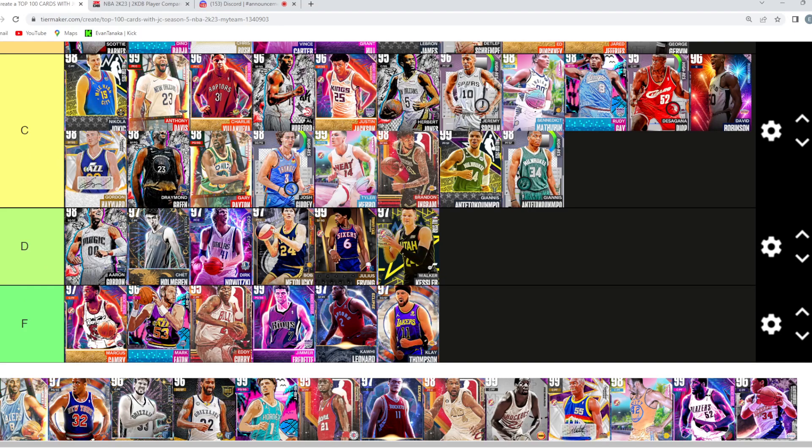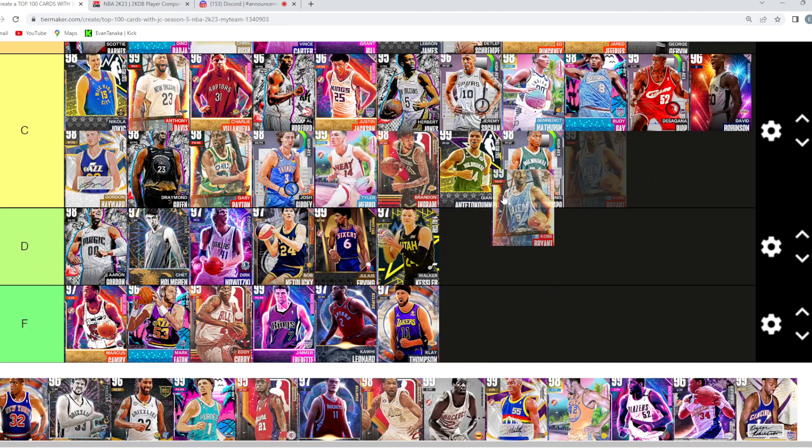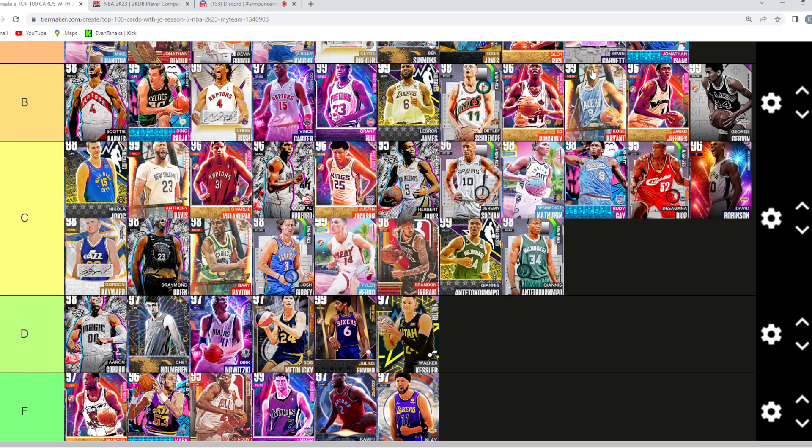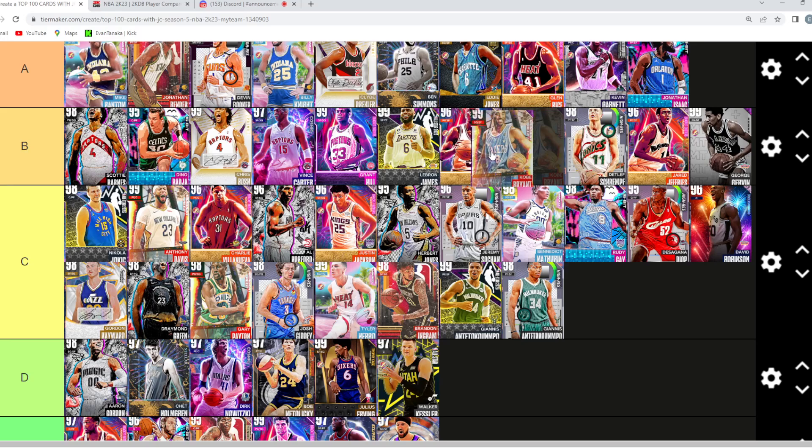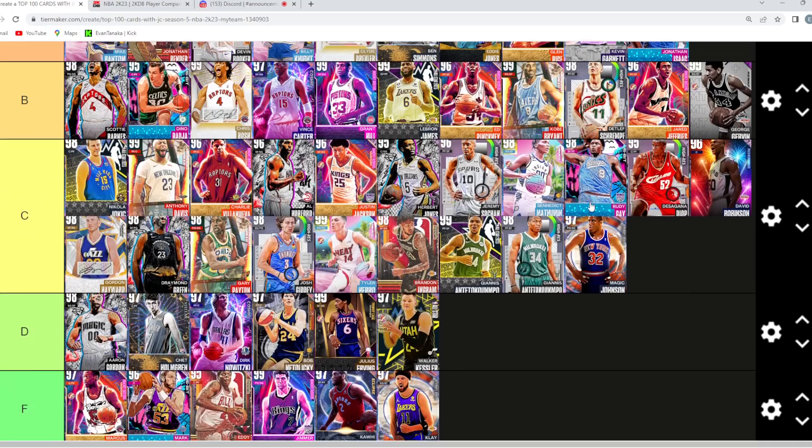KG A2 is pretty fair — still a good jump shot. Klay — F tier. Warriors fans, click off the video, just kidding. Kobe — he's B, right? He's not C tier. He's on the same level as Vince and Paul George, maybe even a little bit better. Magic Johnson — he's gotta be the same tier as Ben, or do you think B?